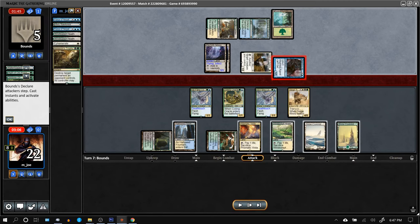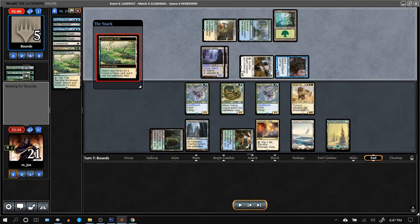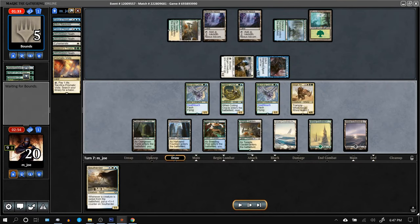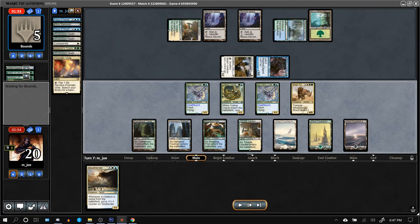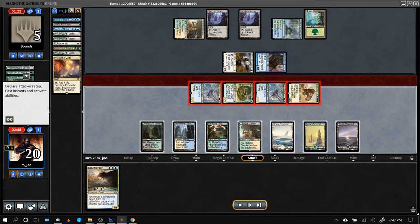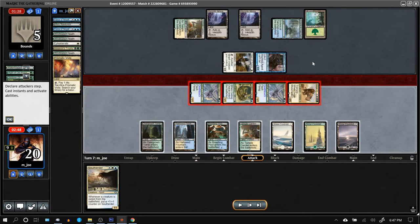The opponent thought about attacks but ultimately just got in with Blighted Agent — I can't block that. Going to thin my deck and crack my lands. Unless they have something amazing, they're just dead on board. Siege Rhino attacking would get another Lightning Helix. What could they have? Beast Within would be pretty good but I don't think they play it. More likely Path or Dismember, but they don't have the life total to work with.